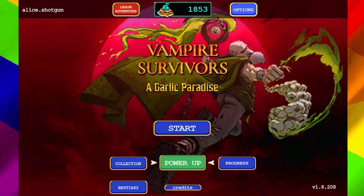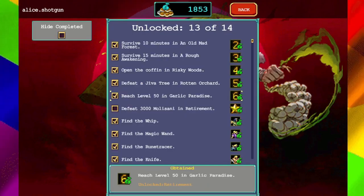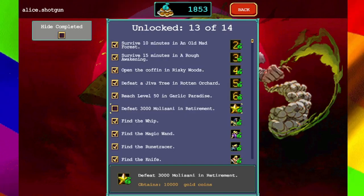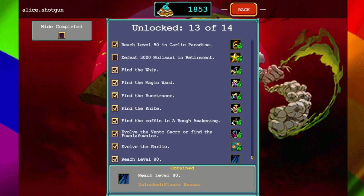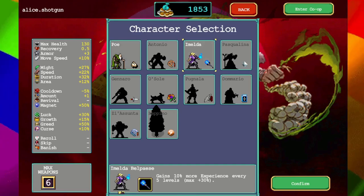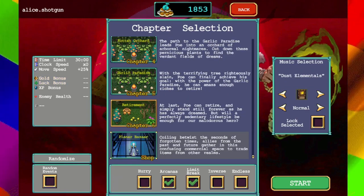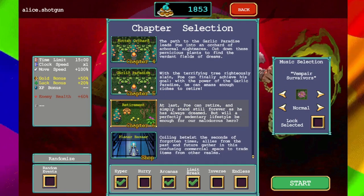Welcome everyone to a Vampire Survivors weekend spectacular vlog. We are hopefully going to finish up Garlic Paradise here. Quick look at progress - beat 3,000 moles in retirement, and that is all we have left. So we will go do that right now with Poe. We're running this all with Poe - I think I played once with them and then was like no, this is his thing, let's go with Poe.